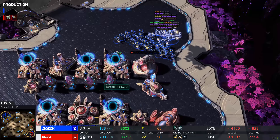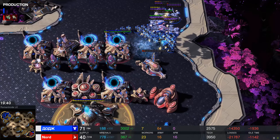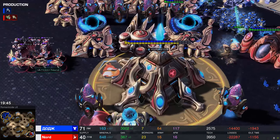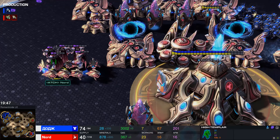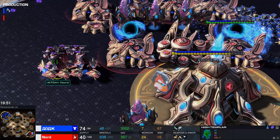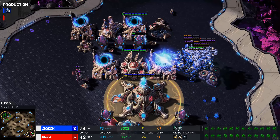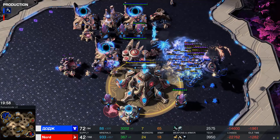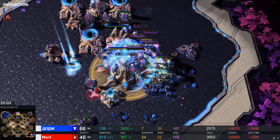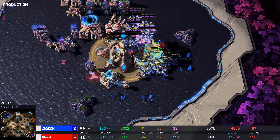It's 7 to 37 workers though. Nord needs more Storm. He's got the resources — not many minerals but a ton of gas, which is how you make High Templar. Do we have any High Templar up top? We do, but he doesn't have energy for Storm. So he's warping in additional High Templar — but it might be too late. Maybe you can wait for them to get enough Storm energy before Sam gets through your front door.